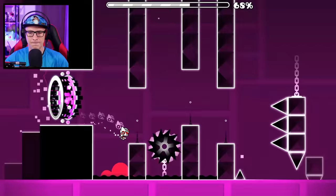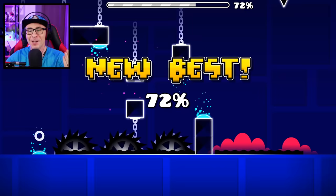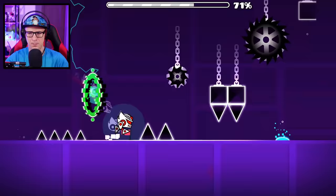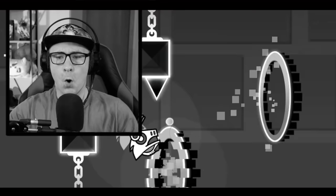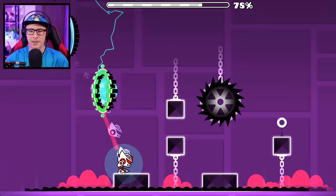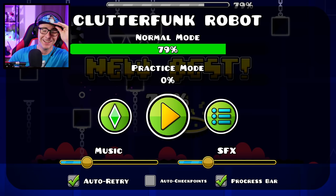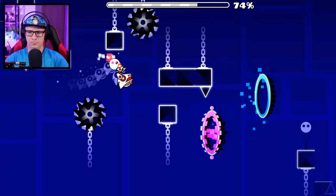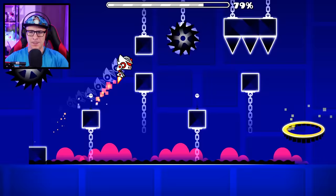Here we go — one-block gap! Those are the hardest jumps to do as the robot, and that's why Base After Base is a nightmare. Oh, how am I still alive? Oh my god, that was so hard. Yeah — this is the ultimate challenge. The climax of this whole challenge is certainly Clutter Funk.